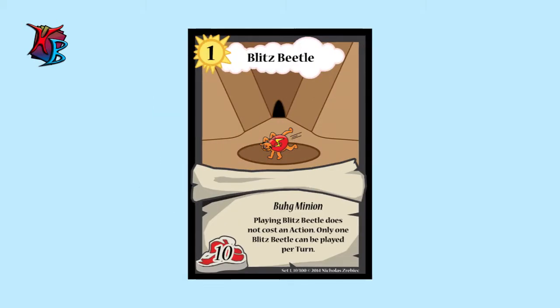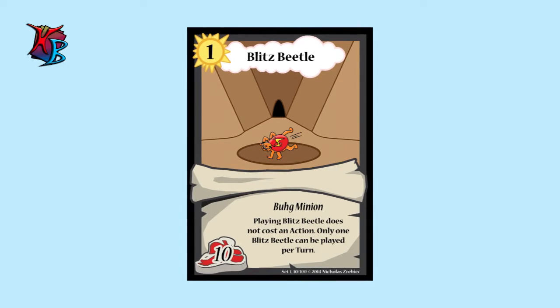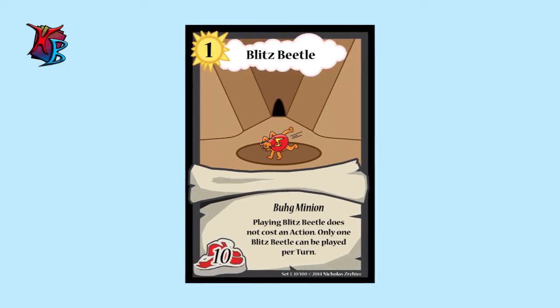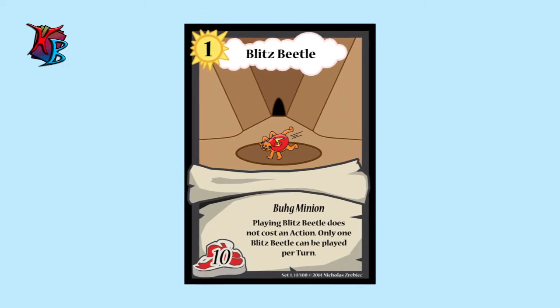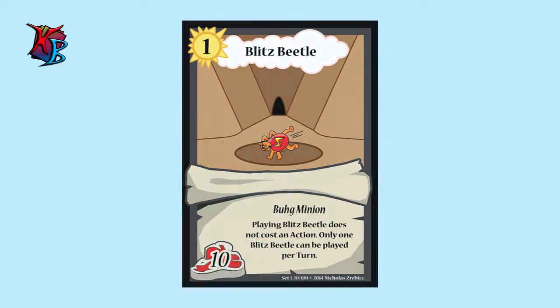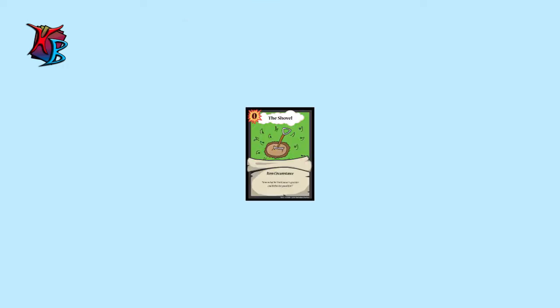The first card I'll show is Blitzbeetle. Blitzbeetle is a card that costs no actions to play as a minion, which is very useful because it can give you the tempo you need in a Clashington by allowing you to use that extra action for maybe drawing a card or just playing another card.